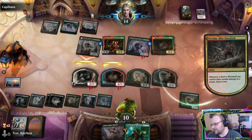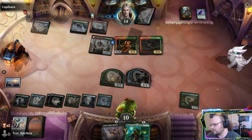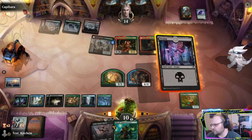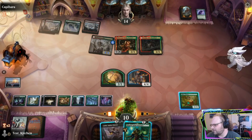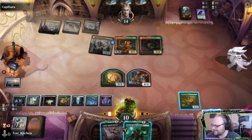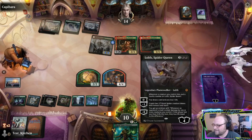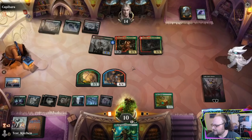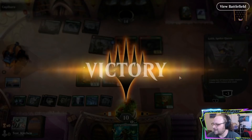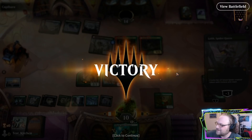So we go to 10, we do kill the Pack Leader, take 4 from the Naturalist. We get a land off the draw. 8 lands — 8 out of 16. That's so many lands, guys. That's a painful amount of lands. They scoop to a resolved Loth. Why? Why does no one want to grind tonight? No one wants to grind up against this?